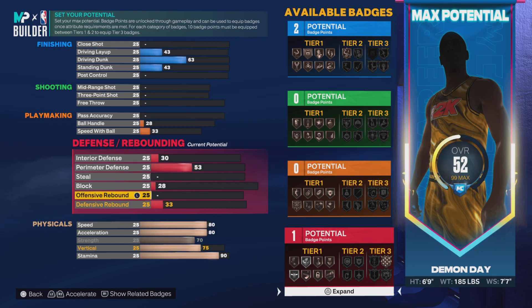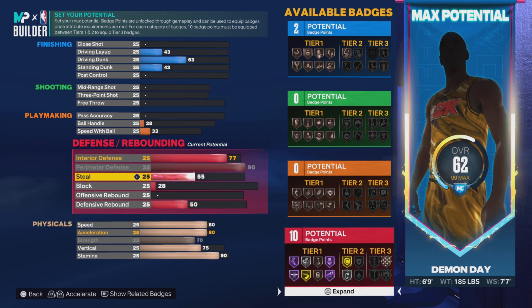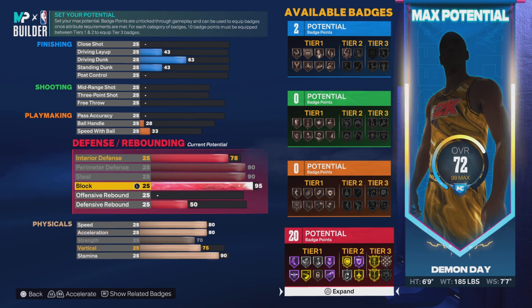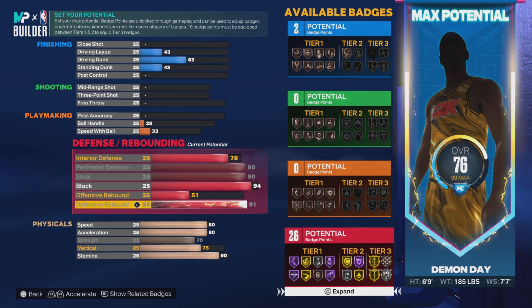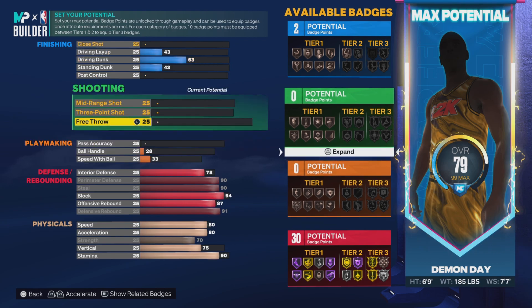Now we're gonna go to our defense man — interior defense 77, that's important. 90 perimeter defense so you get that silver clamps. 90 steal. We're gonna go 94 block. Then defensive rebound will be 91, and 87 offensive rebound. Boom — that's 30 defensive badges right there.